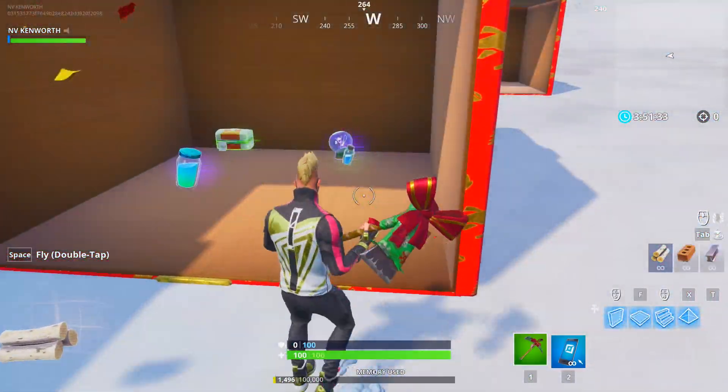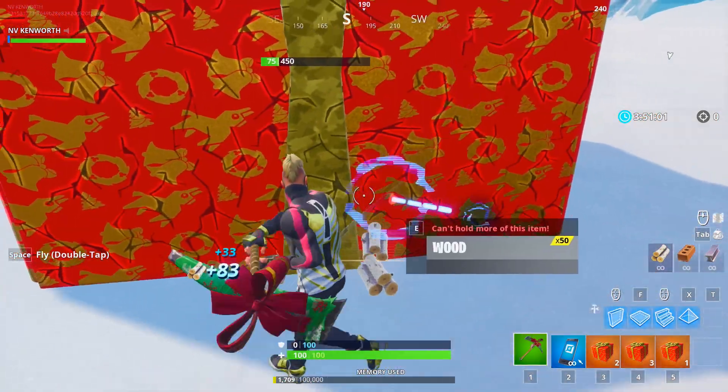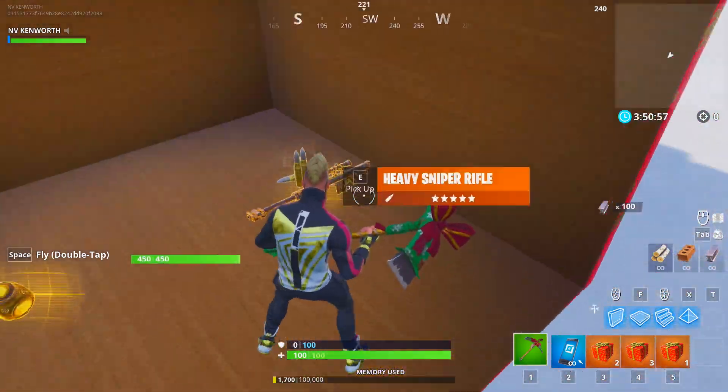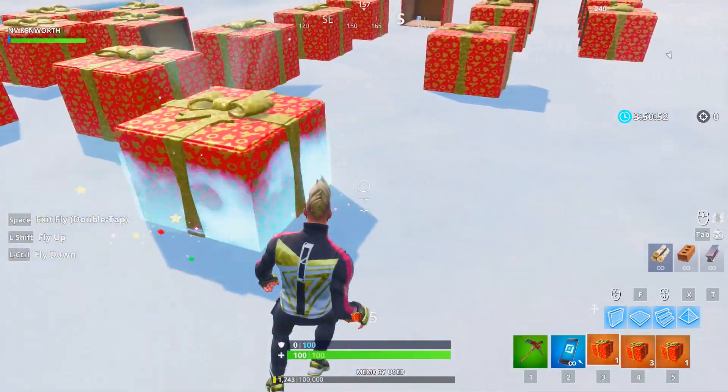You gotta throw it down — and more healing. I'm gonna open these until I see if there's a sniper. There we go — it is possible! There's a gold heavy sniper and a porta-fortress. So I think that's pretty much most of the variations of what you can get — pretty much as long as it's healing or something gold.